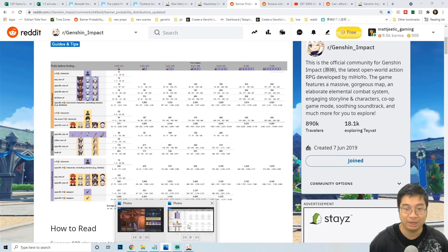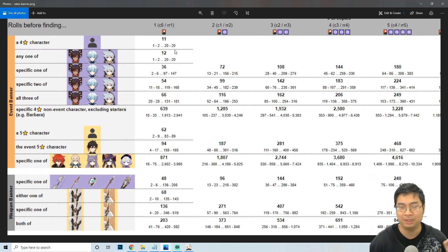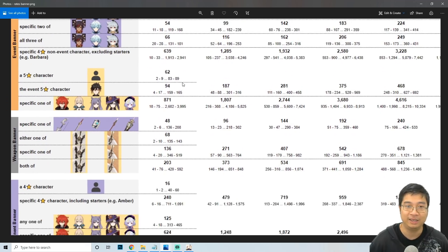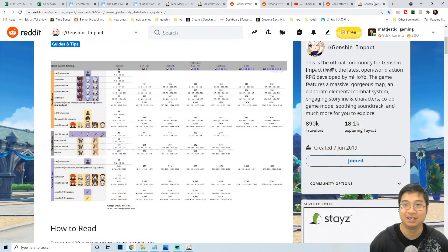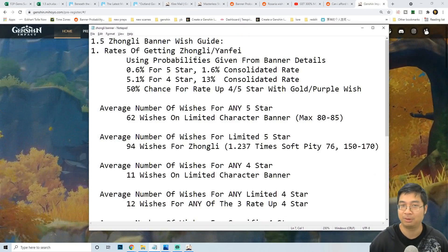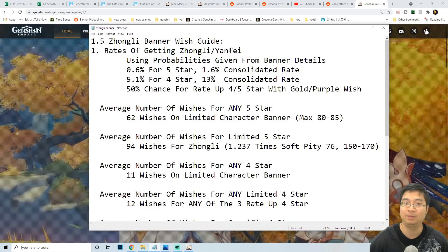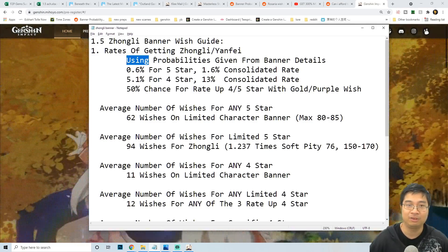What Saki has done is show on average how many pulls you need to get one constellation or one copy of a character, including the averages for second, third, and subsequent constellations. Instead of reading the graph directly, I've made a summary of the probabilities specifically for people going for Zonely or Yanfei, which should be quite helpful.